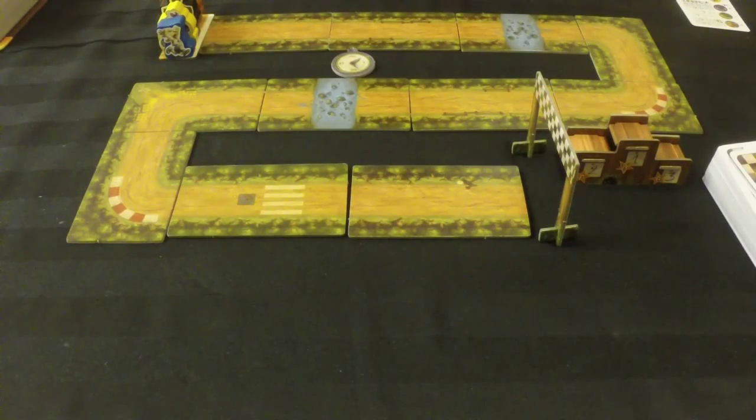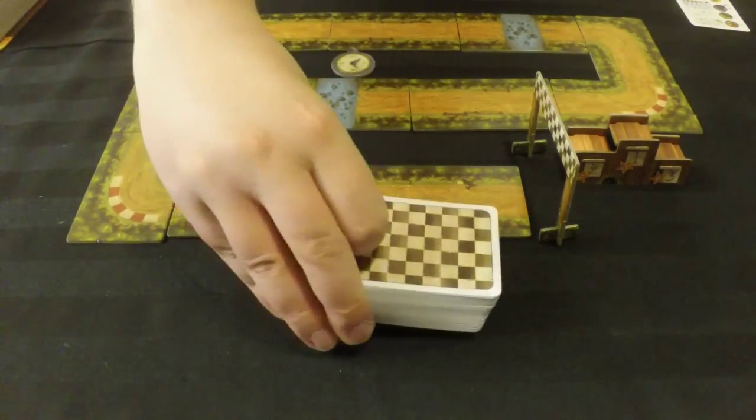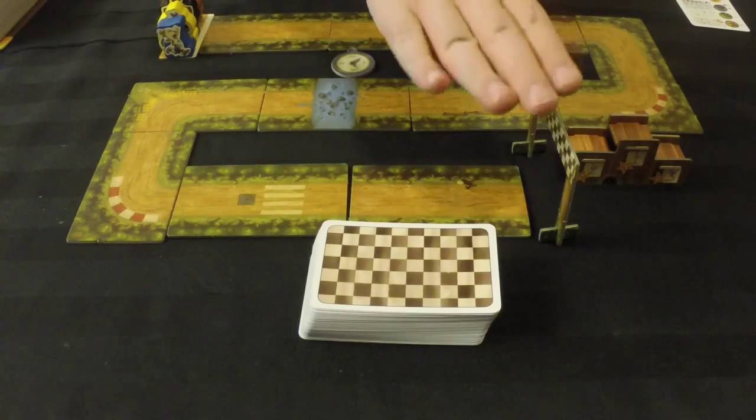To set up the game, we need to build the board. We just take all the tiles and set them out randomly. None of the tiles do anything or have any bearing on the gameplay except for the two stream tiles. You set this out however you want — if you want to make a loop, you can — just as long as there's a start end and a finish end.